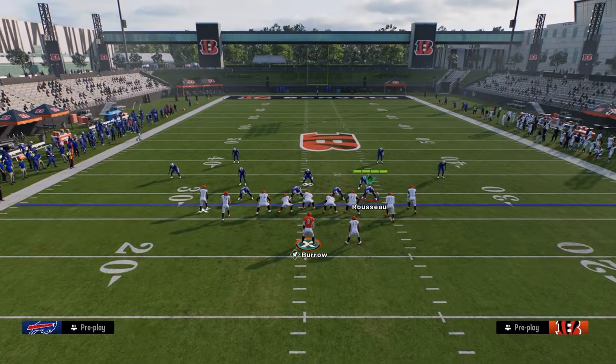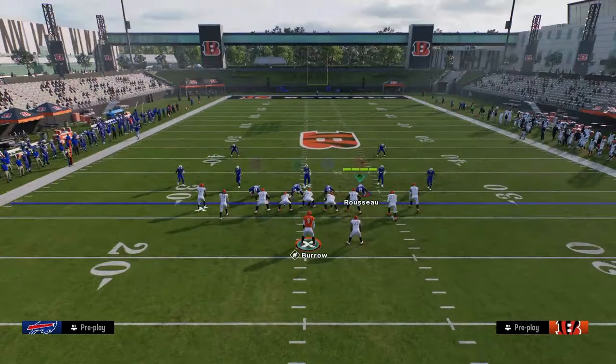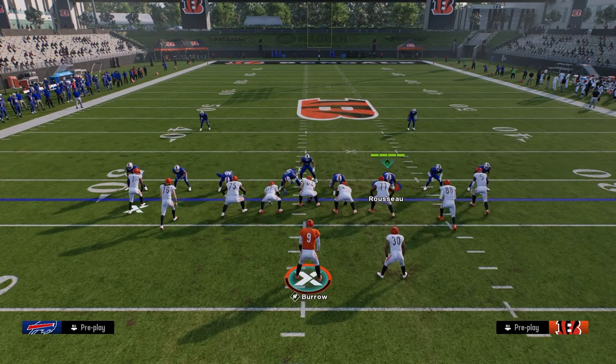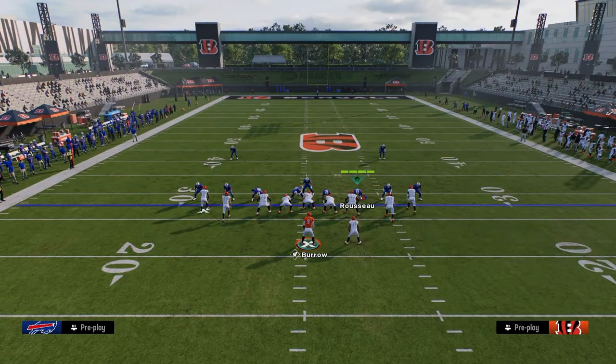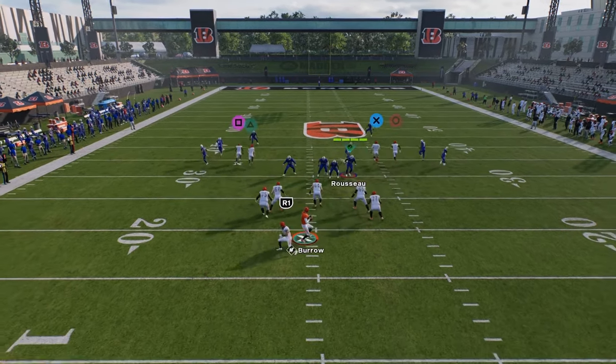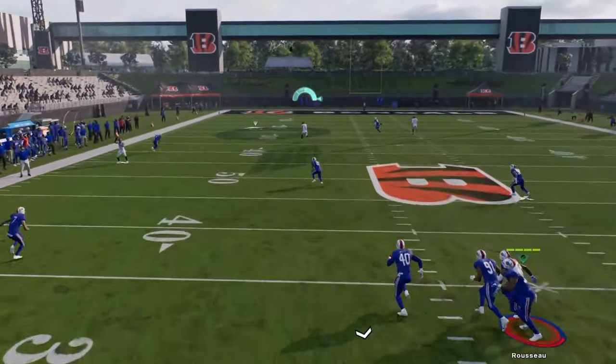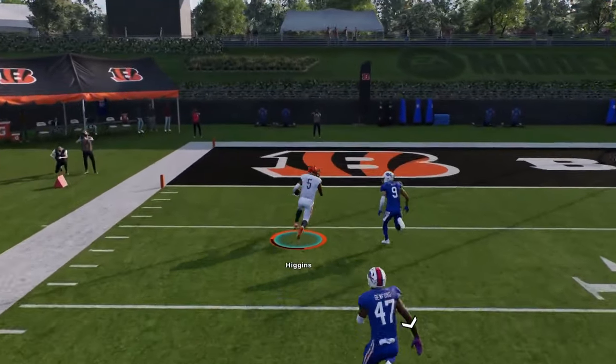We don't beat cover four unfortunately, but we will be able to beat cover three. So we're just going to streak Gusecki, corner route Jamar Chase. You'll see this should be a cover three bomb. And there you see he gets over the top of cover three for a one-play score.